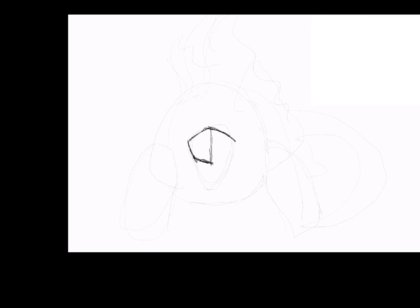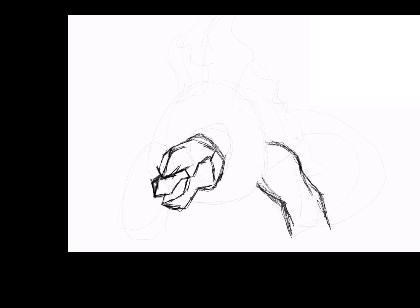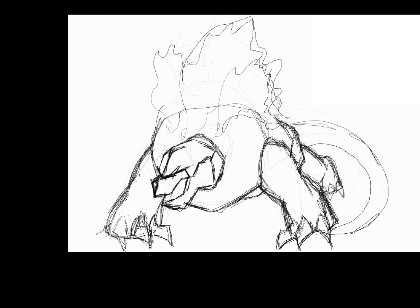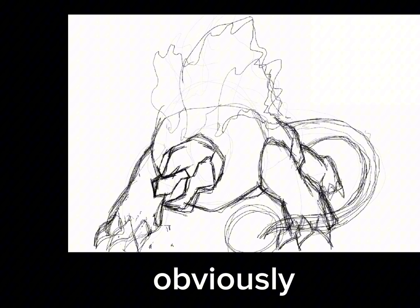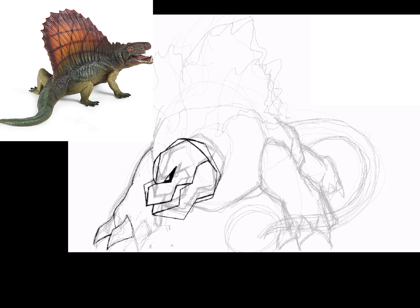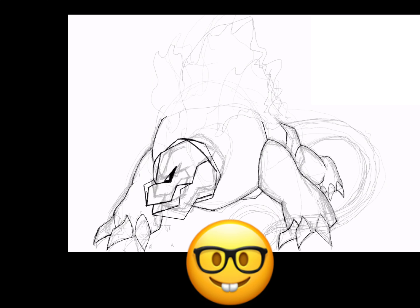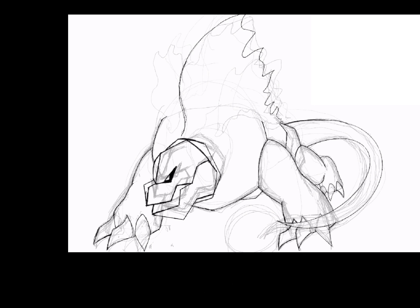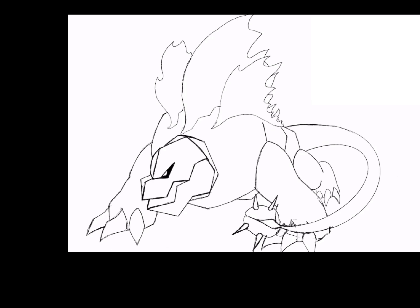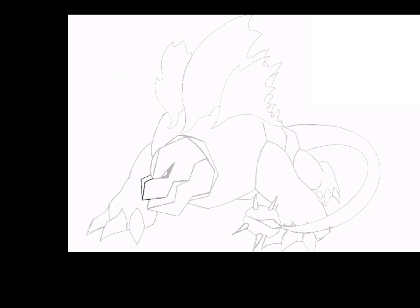Now for the part everyone's been waiting for — the final evolution. Still keeping it as a fire-steel type. I decided not to keep it as an armadillo at this point; instead the design is based off a dimetrodon — which wasn't a dinosaur but a creature from a long time ago — and an ankylosaurus. I kept the fire coming out of its back, which is the dimetrodon-inspired part, and the tail is inspired by the ankylosaurus.